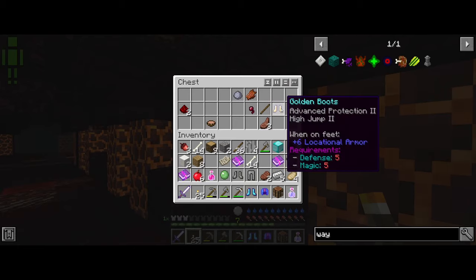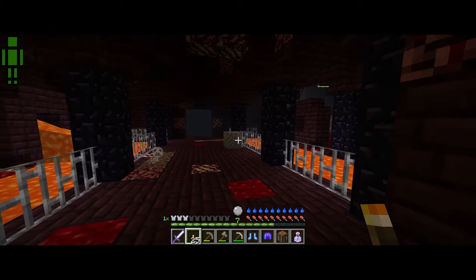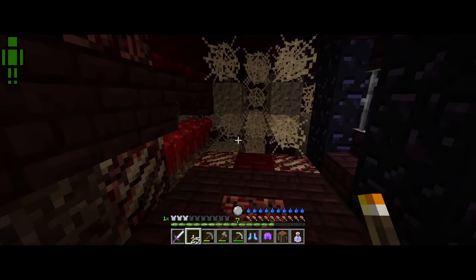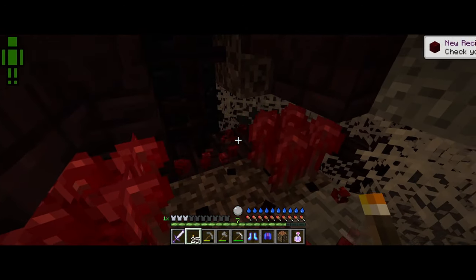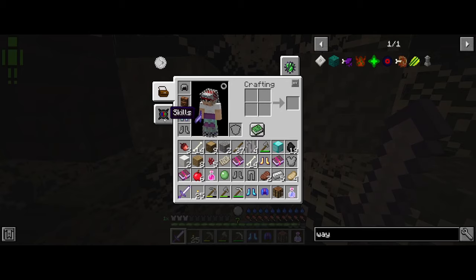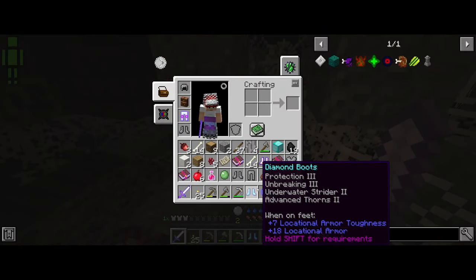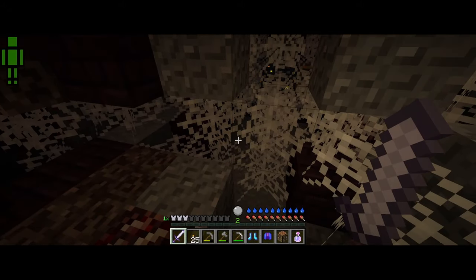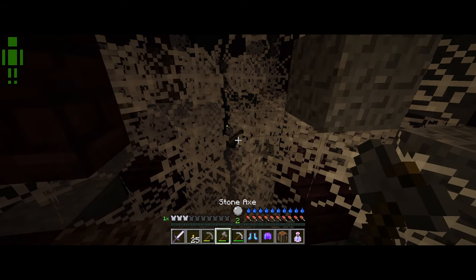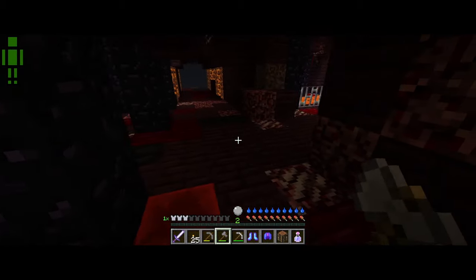Oh man, almost missed this chest. Golden boots — yeah, for sure, I'll take those. Cook mutton does absolutely nothing. Do I have the patience to dig through all of this? I don't, but I don't meet the requirements. Attack level four — now can I? Nope, I need five. Even if I wanted to, I can't. There appears to be a chest over there but it's going to take a long time. Absolutely not — I am not waiting there for eternity just for one spiderweb.